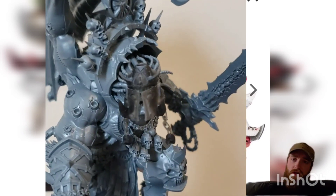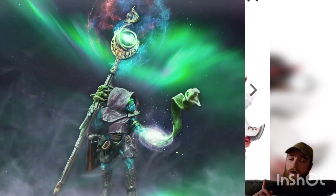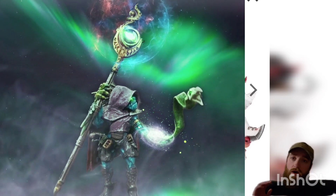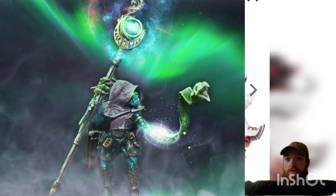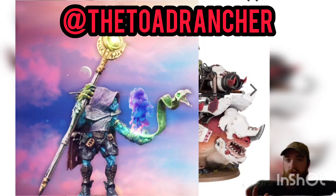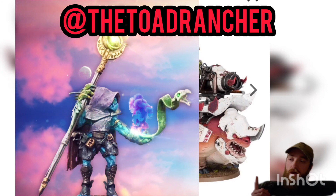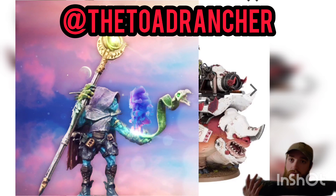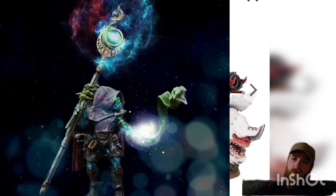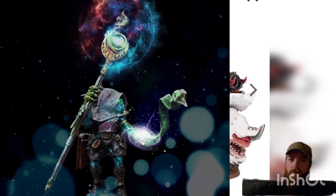We're also going to shout out to the Toad Rancher on Instagram. He does awesome edits, specifically of your model photos or your in-battle photos. He likes to edit those for people and he adds cool little effects and things — he makes them look super cool. He did this awesome edit for me and I said I'd give him a shout out because he wouldn't accept payment, so I've got to send some revenue his way. Go check out my man and you'll get some awesome stuff for your models.